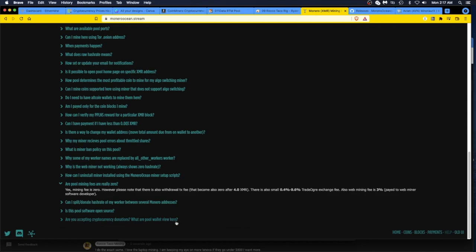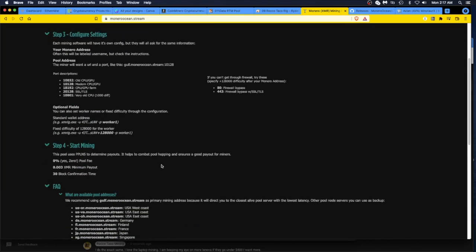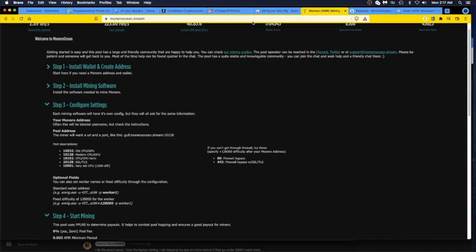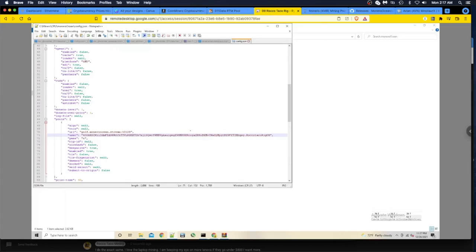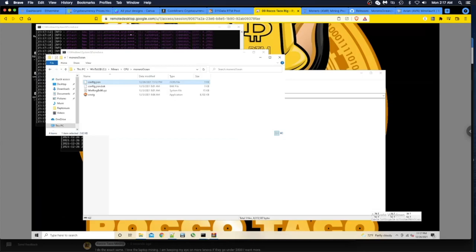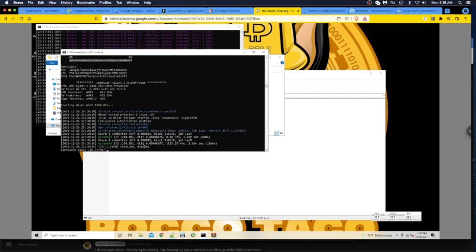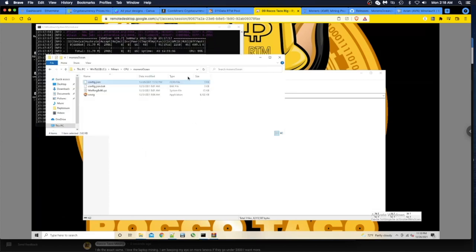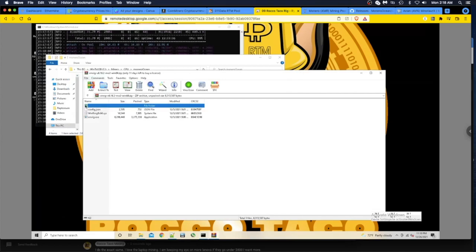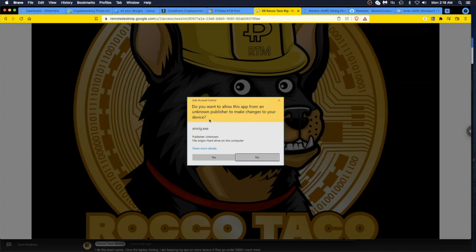We're good to go - wallet address is set, worker is named, pool URL is configured. I'm going to save the config file. I currently have a GPU mining something else on this rig, and the CPU was mining Avion - I'm going to kill the Avion miner. All right - Avion is gone. Now let's click on the XMRig executable, say yes to the admin prompt, and see what happens.